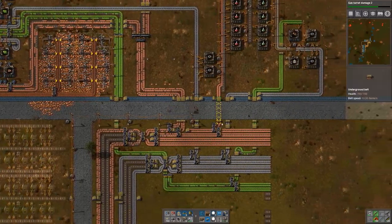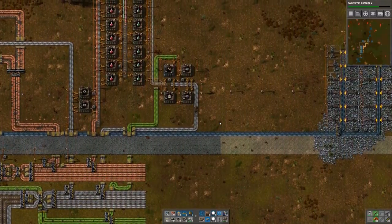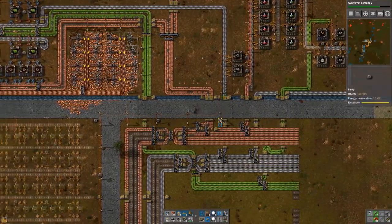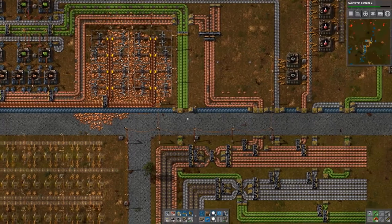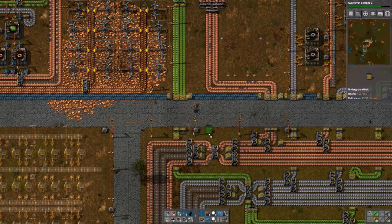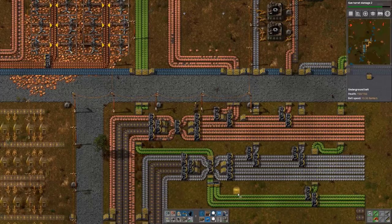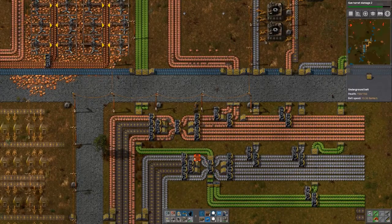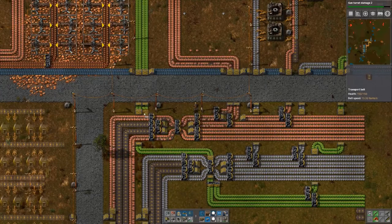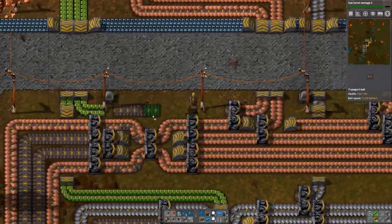We need iron plates. Here's the other line coming out and we don't bring it over to here yet. That means we want to connect it to here, send that in somehow. Okay, we'll get that done somehow. We fix that later.